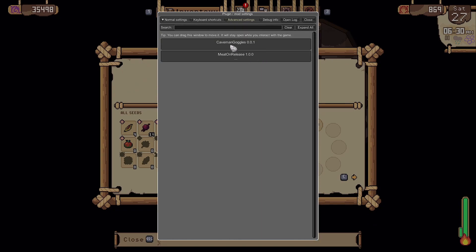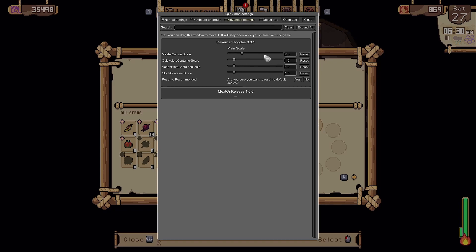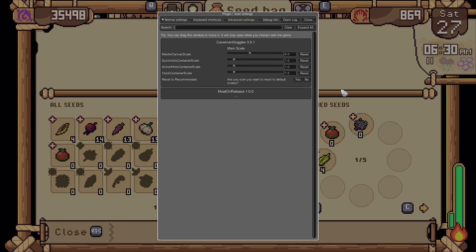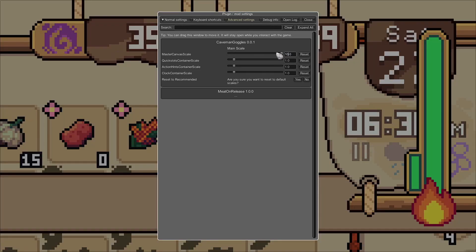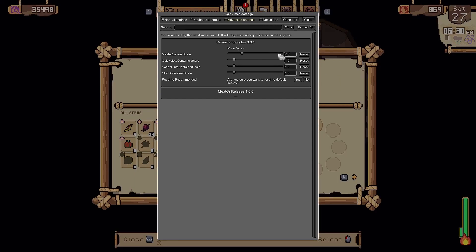There are two mods. I have Caveman Goggles, which resizes the UI from being like this to anything I want — where you can't even see it, but we're not going to do that. We're going to set it to 2.5. That's all I'm going to mess with on that.